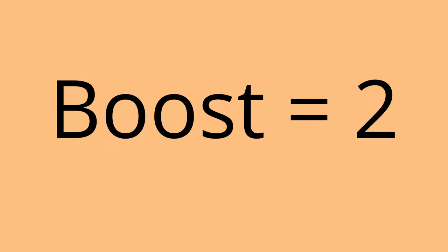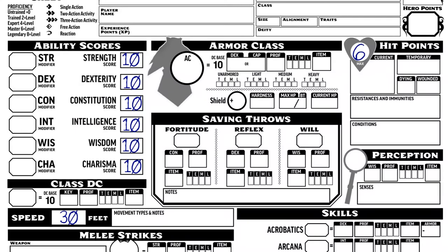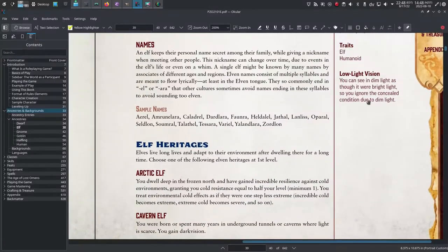Boosts are worth 2 points and flaws are worth negative 2 points. Elves get a boost to Dexterity and Intelligence, so I'm going to put a 2 by Dex and a 2 by Int just so we remember it for later. It also gets one free boost, so you can assign that to any ability — I'll put it by Charisma. Constitution is an ability flaw, so I'll take a negative 2 to that. Elves also have low-light vision, so I'll write that under Perception.